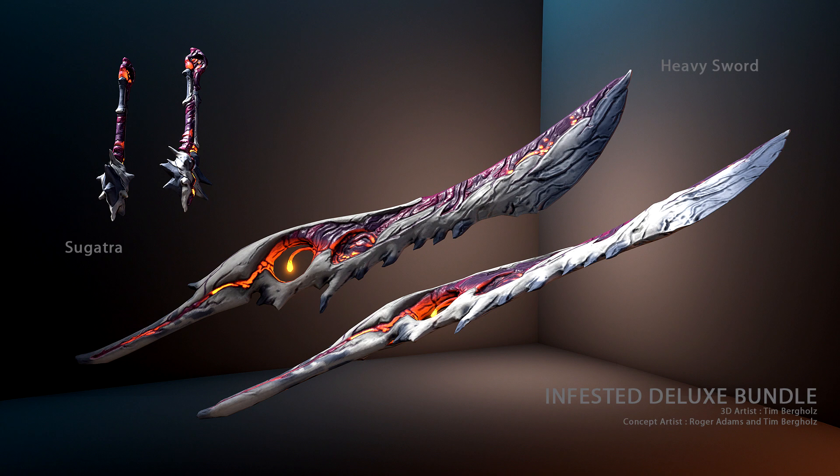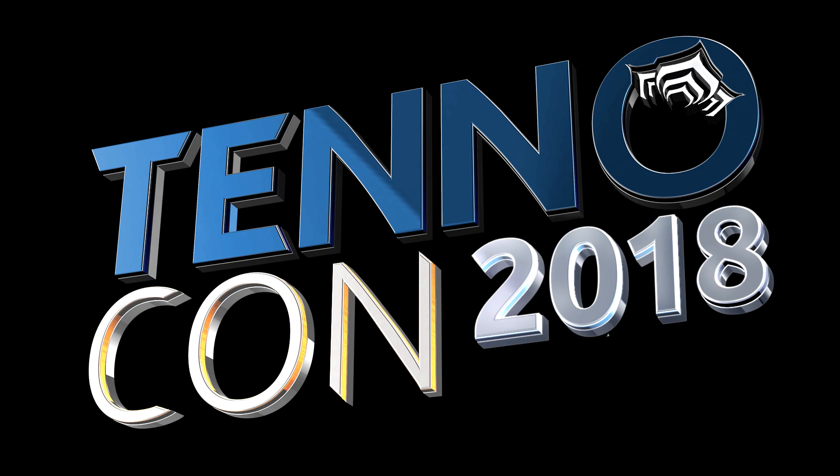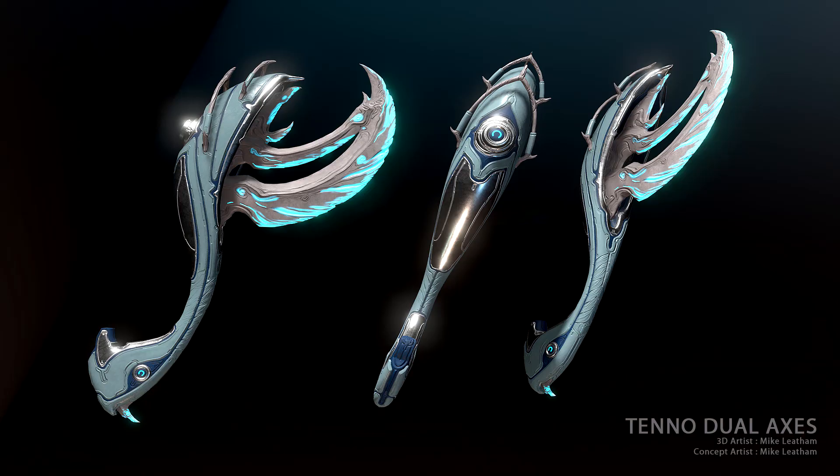After that we have the Tenno dual axes. You can see these here — they have a definite Tenno feel on the back side, but the blade honestly reminds me of the aesthetic choice of the Nidus deluxe skin. It looks more like a bone material, and I'm super excited about that because I'm now considering running these weapons on my Nidus deluxe when it comes out. I'm excited for both mostly for cosmetics, but hopefully they hold up in terms of stats.